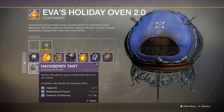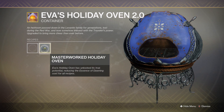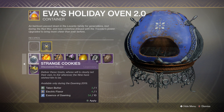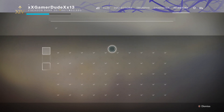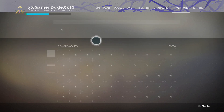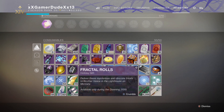Once you get it all done — as mentioned in the previous video — you'll be able to masterwork the holiday oven, which reduces the Essence requirement by 5, so instead of 15 it's 10. I'm pretty sure I have fractal rolls — let me check under the consumables category. Yep, I have it right here.